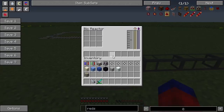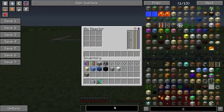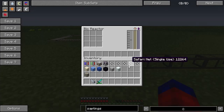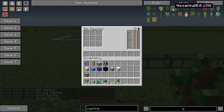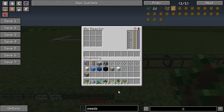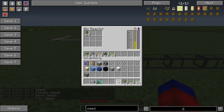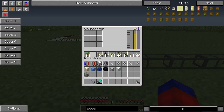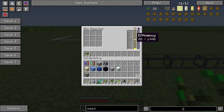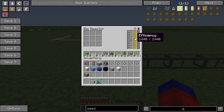The way this block works is really interesting. What I'm going to do is apply a redstone signal to stop it from processing. What happens is the more variety of bio sources you give to this block, the more efficient it becomes. With just one type of sapling in there, notice it's at efficiency 80. But as I fill this up, efficiency goes all the way up to 1,440.